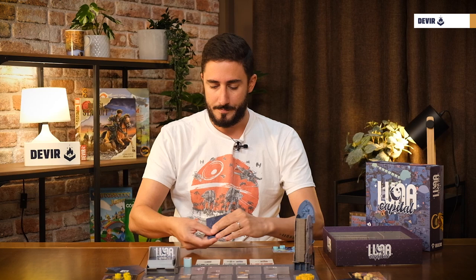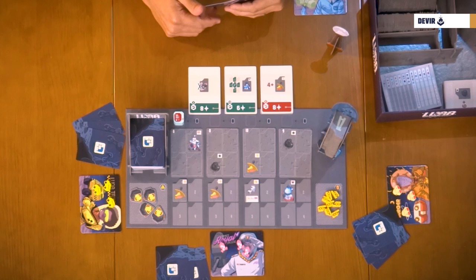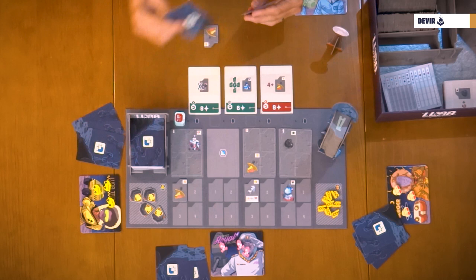During your turn, you have to take a set of cards and projectiles, place the card in your hand, and the projectiles in front of you. If you want to take the one with the last delivery marker, you have to discard first a card and place it at the bottom of the deck.